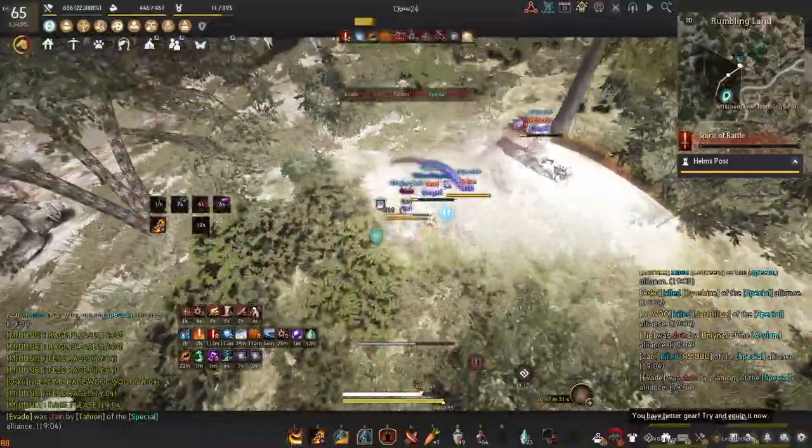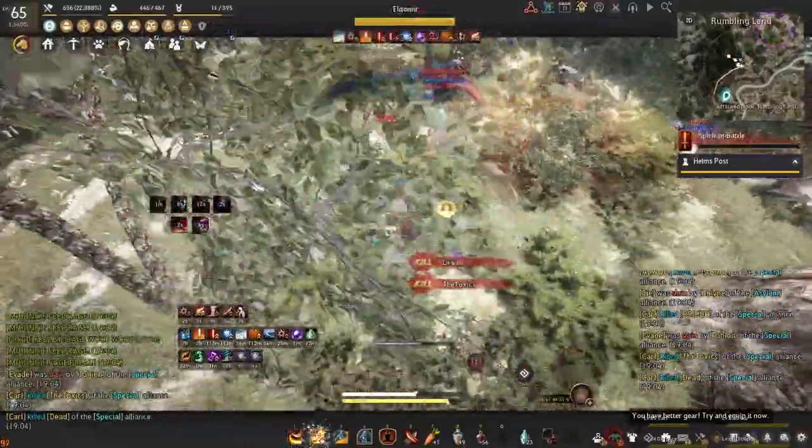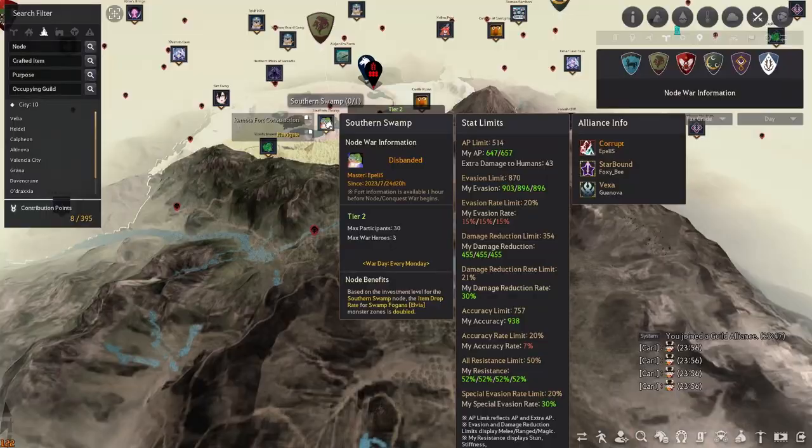Your main objective will be to disrupt players and draw attention away from the main raid fights. As you can see there are specific gear caps when it comes to doing capped node wars. For T2 node wars the caps will look like this. If you're unsure whether you meet the gear caps, simply equip your gear and hover your mouse over the node war information.